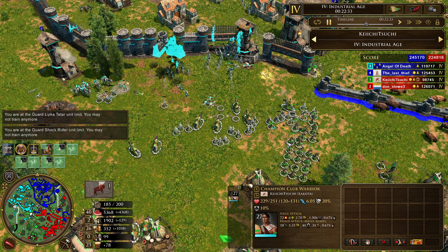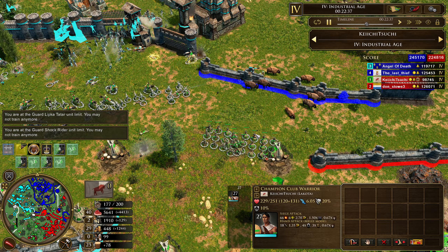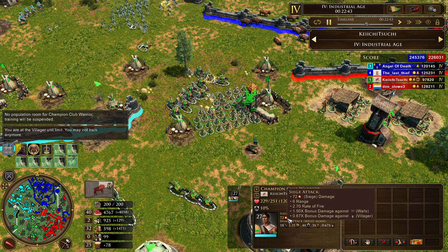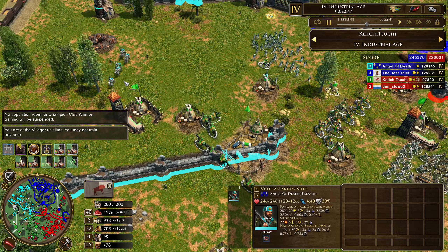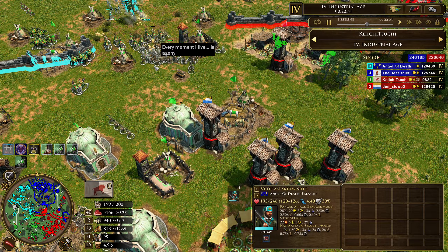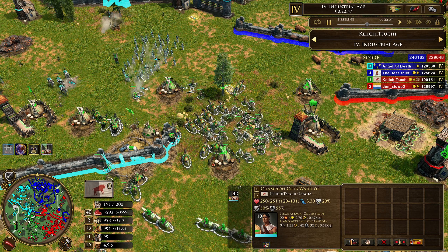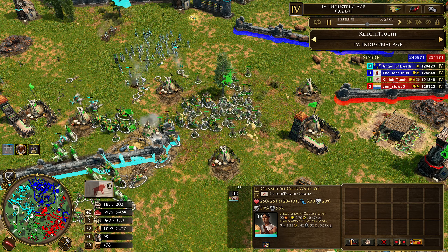Now we see War Clubs — this is the other trash unit the Lakota can make. It's got the stats of sort of a pikeman: anti-cavalry, siege, heavy infantry tag. One thing they have to worry about is skirmishers, so they have to retreat from those, but other than that they're a very good unit for getting into somebody's base. Once you see a big mass of cav or some artillery, they can make very short work of them — definitely consider getting those if you need something for a siege.